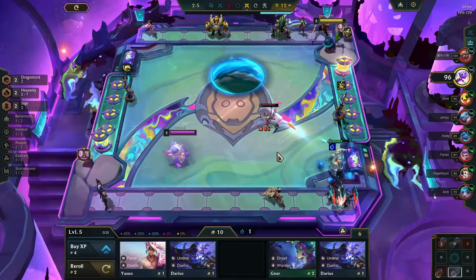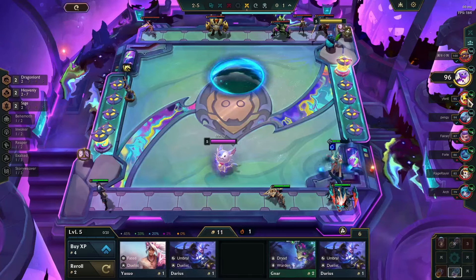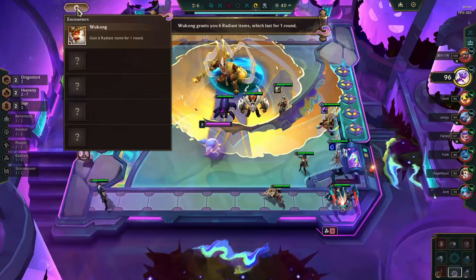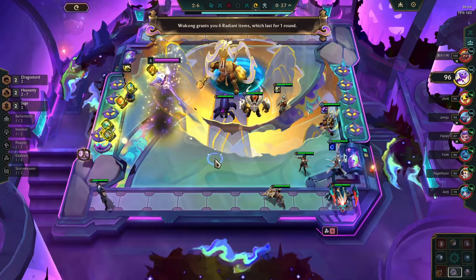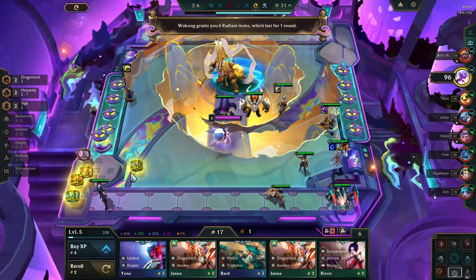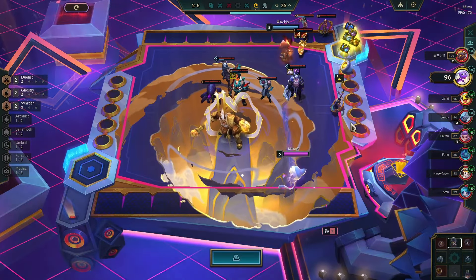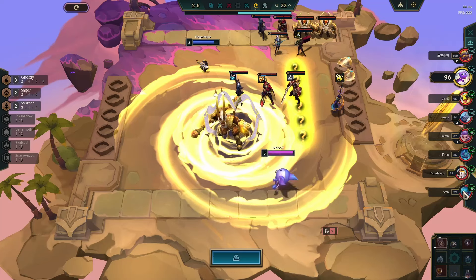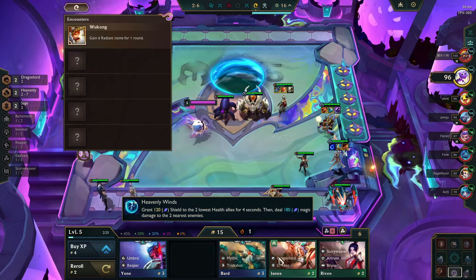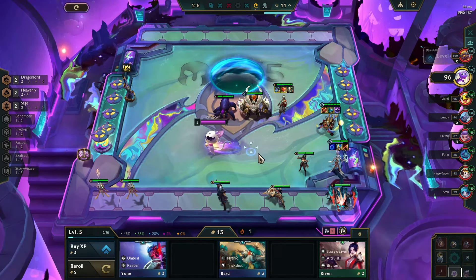Janna 2 versus Kindred 1 — nice. Yeah, this Gnar player is going to be really irritating late game for everybody. Six Radiant Items for one round?! I've never seen this encounter before. The game really just wants me to play Janna — that's fine, I'm okay with it.